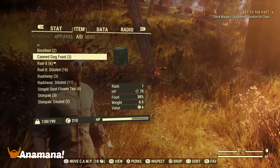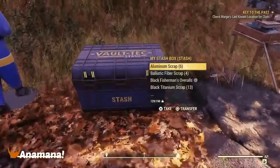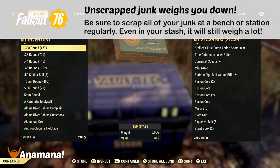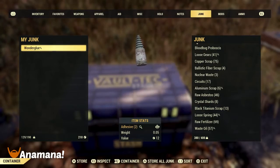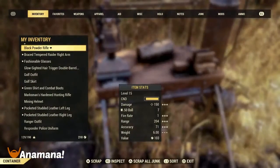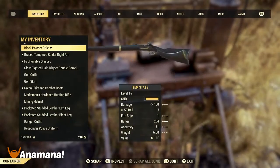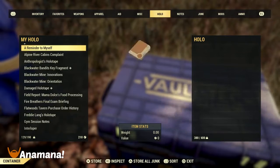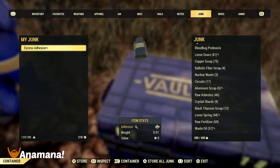Junk items as well as weapons and armor that you are not using are going to heavily weigh down your inventory. What I recommend is quite often going to a crafting bench or station and scrapping down all of your junk items. It's going to reduce the weight down to the raw components — wonder glue, for example, scrapping down to adhesive reduces its weight to one-fifth of the original. So if you have lots of those items, it builds up over time, so scrap them down to save yourself some space.